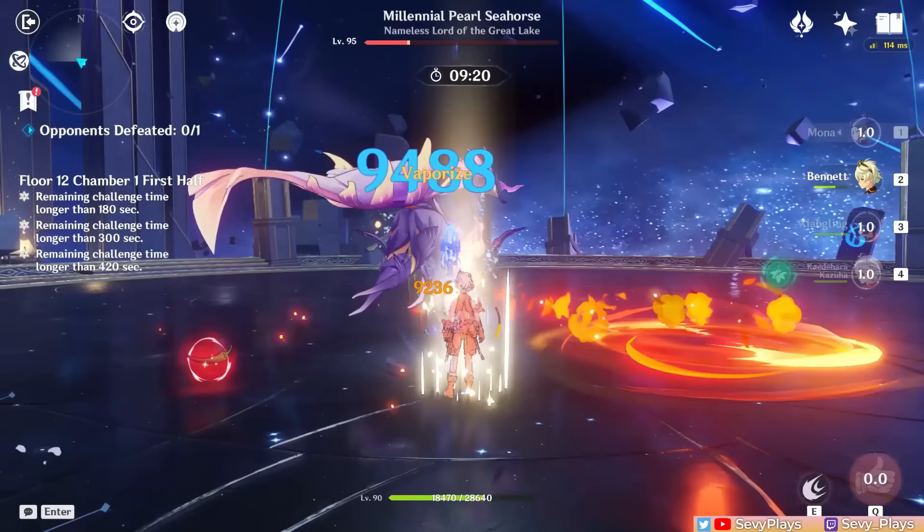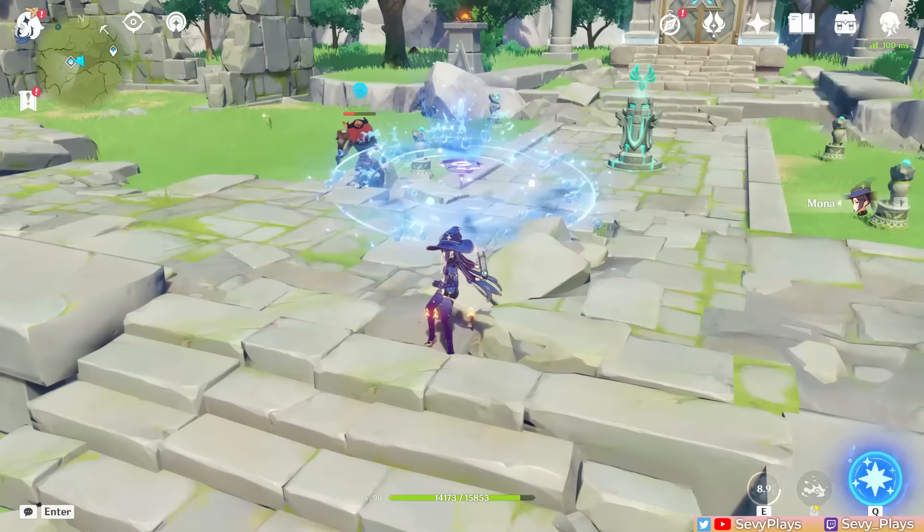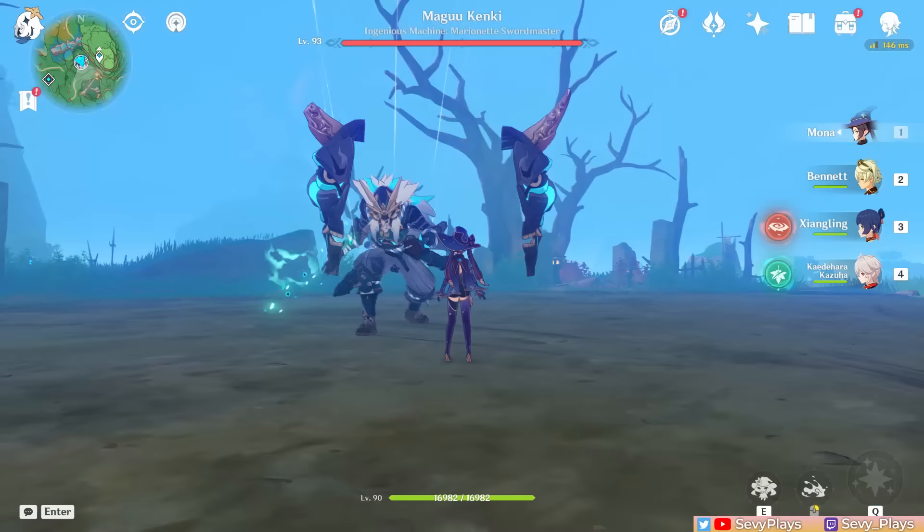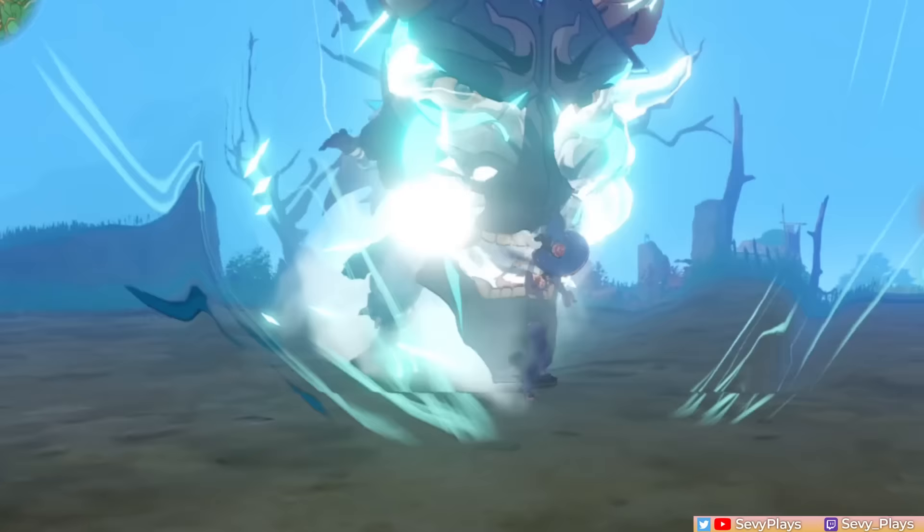If you play her as an on-field DPS, getting the hang of her auto-attack combos as well as efficiently spamming her charge attacks for reaction damage will help you squeeze out as much damage as possible. Tapping her skill summons a phantom that can crowd control enemies by taunting them, lasting 5 seconds, emitting AoE hydro damage every second for the first 4 seconds, then dealing a hydro explosion as it expires. If you hold her skill instead of tapping, she also jumps backwards as she places the phantom, giving brief iframes to dodge enemy attacks.